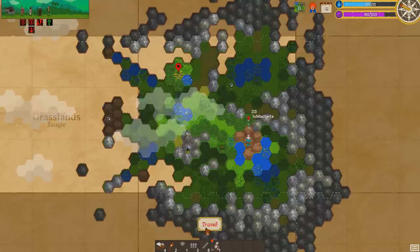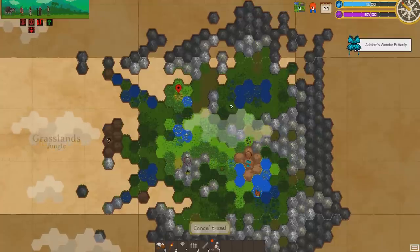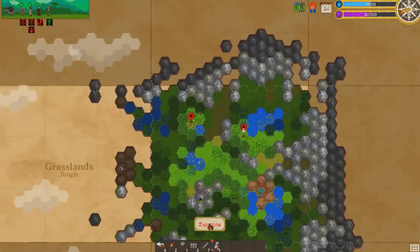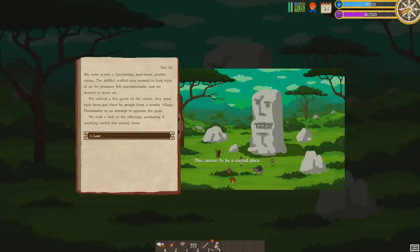Let's leave — that took a couple days but we did gain some sanity back. Another butterfly! What do we have here? A stone statue — we're going to get all sorts of heebie-jeebies. Let's examine it. We came across a fascinating man-made granite statue. The skillfully crafted eyes seemed to look right at us; its presence felt uncomfortable. We noticed goods by the statue, presumably placed by a nearby village to appease the gods. Let's examine the loot — seems to be a sacred place. Let's loot it.